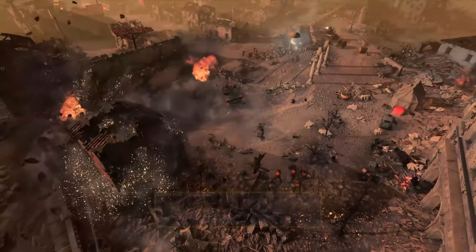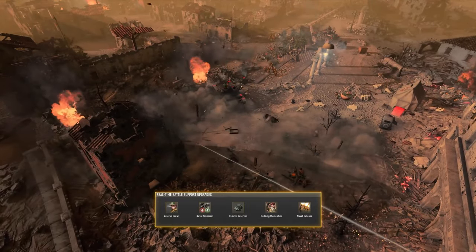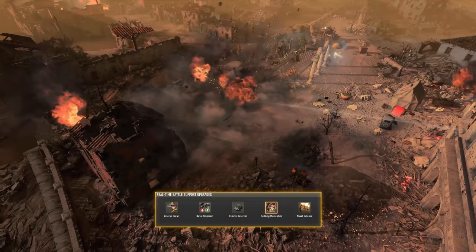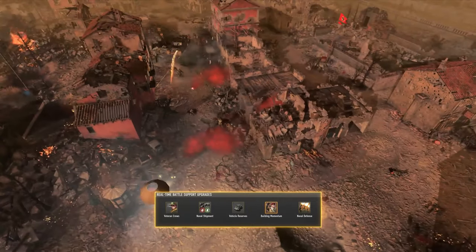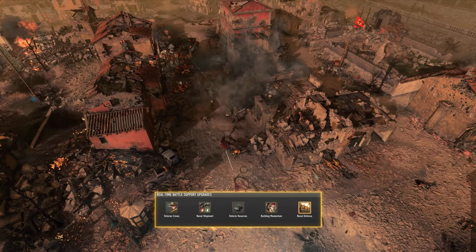For real-time battle support upgrades, there are upgrades for the whole company, such as inspirational combat bonuses for infantry after a naval bombardment, or having the navy target enemies near visible sector points with a defensive barrage.